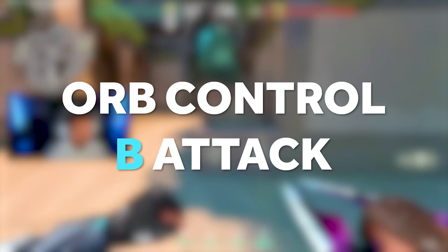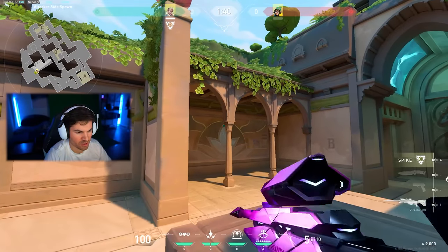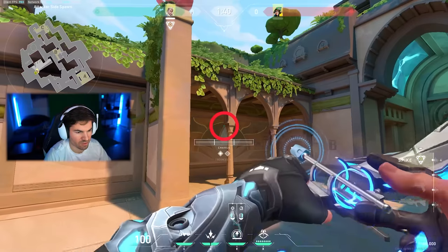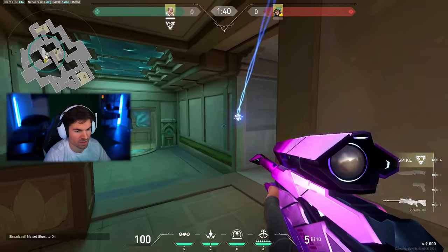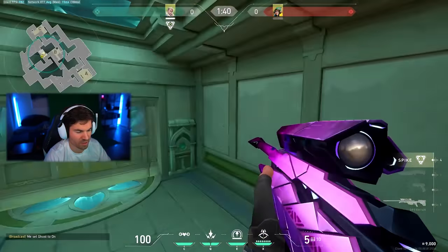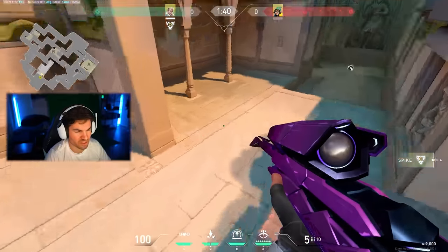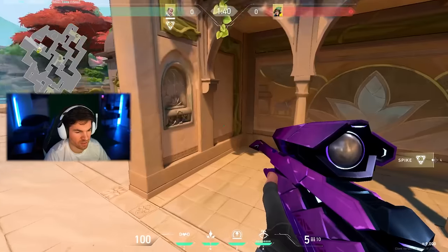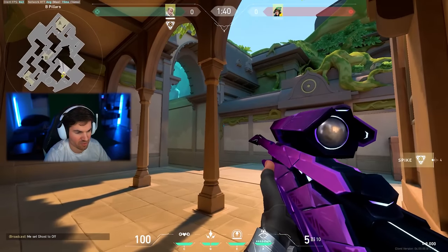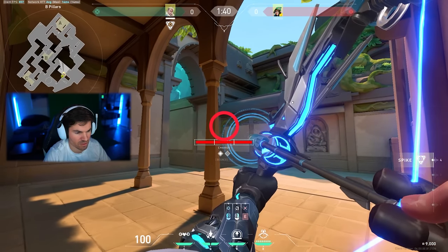For orb control on B attack, jump up on this box and aim for the point here but go slightly to the left. Full charge double bounce — it hits this corner here and scans everything. Your teammates can also wall bang from C if they have a heavy weapon. If you're afraid it's not gonna be smoked off or someone's gonna rush like a Neon, you can also do a slightly worse one from here: full charge, one bounce onto this corner.